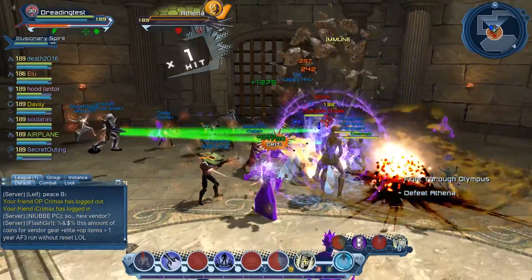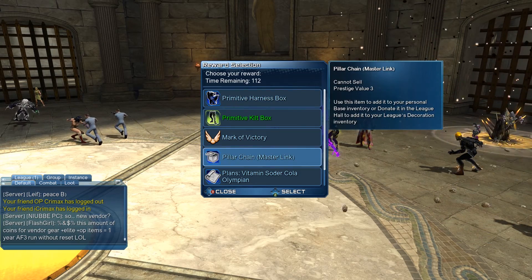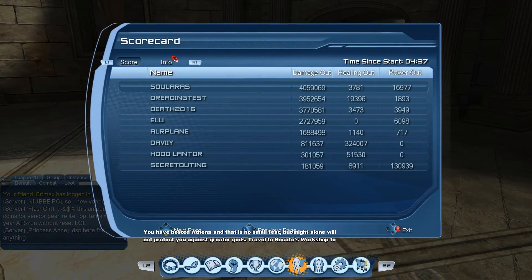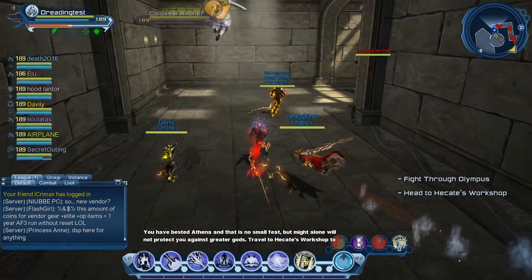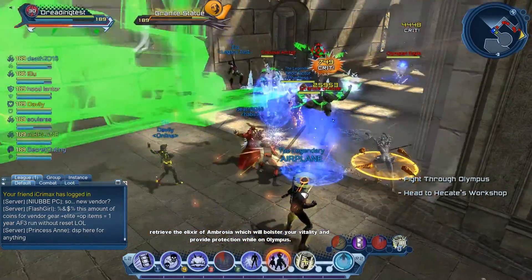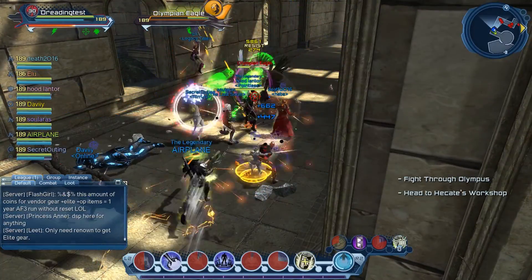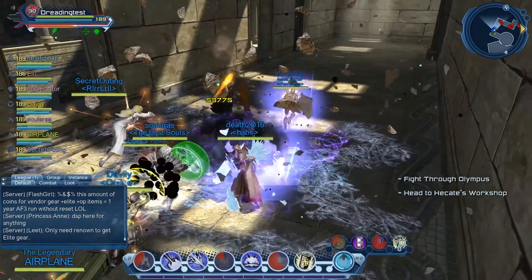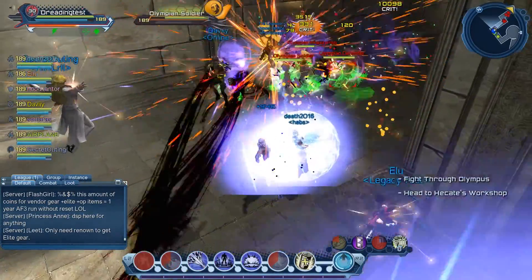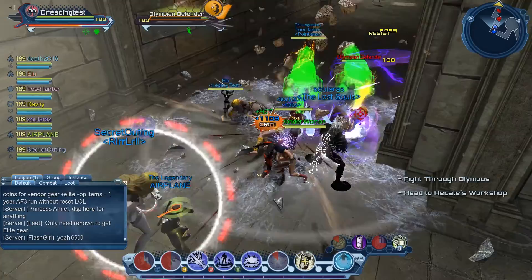We spawned some adds, but the tank was Atomic so they immediately got aggro. Any power can do that — just as a cone pull power, face the south side of the room and you'll always pull the adds to you. Moving on, just more piles of adds. At 189CR they burn really fast, but if you're 175, the adds are 14 CRs ahead of you and you're going to hit really soft. You won't get the same completion times as this group who is matching the adds' CR.